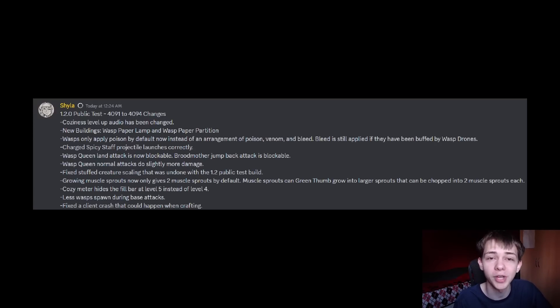The wasp queen's attacks now do more damage. This makes sense — the wasp queen's attacks themselves don't really do much damage; it's more the explosives and all the effects you get that do all the damage to you. So it makes sense to have her do a little bit more damage and make her a little bit more powerful.